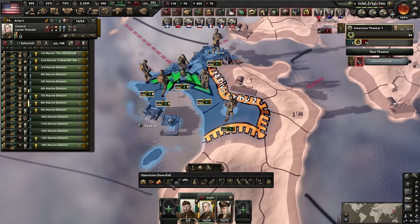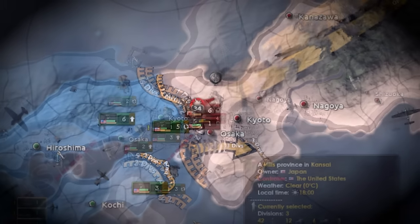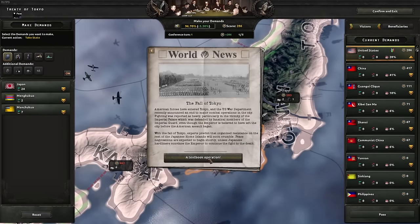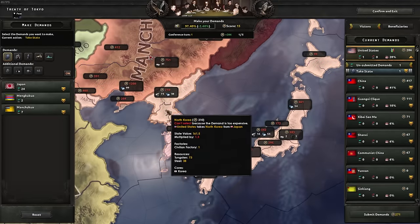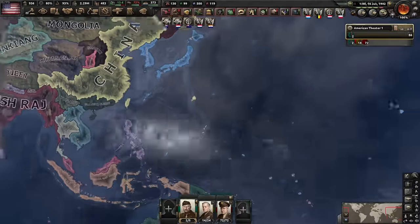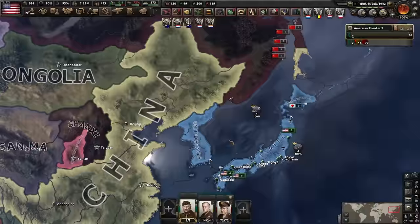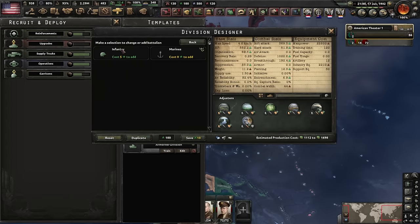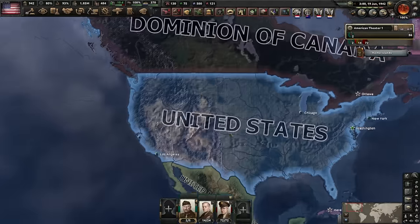Meanwhile Germany is making a breakthrough in Europe, Finland is a Soviet puppet, and Japan came 99% of the way to capitulating China — agonizingly close. We fork south into Japan and the commandos make easy work of it. Japan was so close to capitulating China at 99%. We occupy North Korea to prevent the Korean War from ever happening.